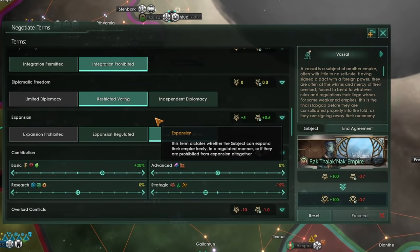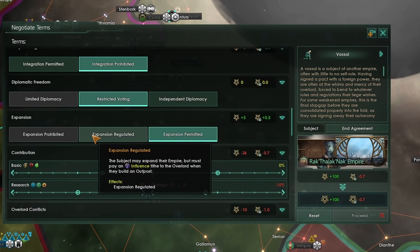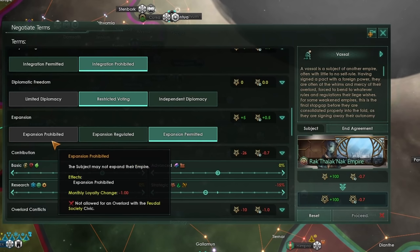Next we have the expansion terms, which define whether your subject will be able to build new star bases and expand their territory. On the free side is expansion permitted, with no change and subjects like it. Expansion regulated means subjects can expand but must pay a 50% extra influence cost to the overlord — very nice for you whenever they build an outpost. And if expansion is prohibited, they cannot expand their empire at all, which is very restrictive.